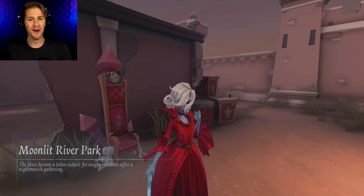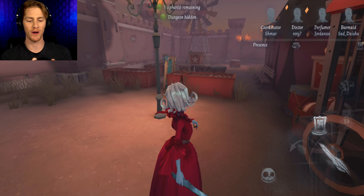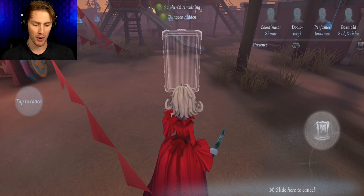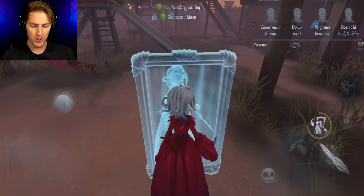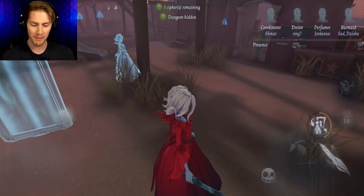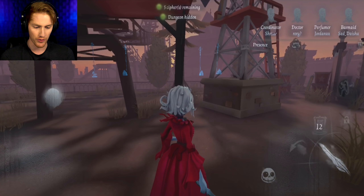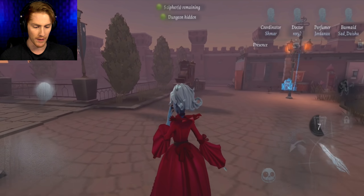Alright guys, here we go — it's time for my very first round as the Bloody Queen. This character is actually based around Bloody Mary, and just like Bloody Mary, mirrors are gonna be a main part of how we play. Using my ability I can summon a mirror, which will summon my reflection, which I can also use to attack survivors. Both me and the reflection can attack survivors, and as I level up my ability I can do even more with it, which is pretty freaking awesome.